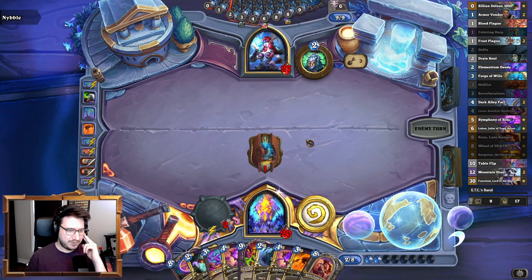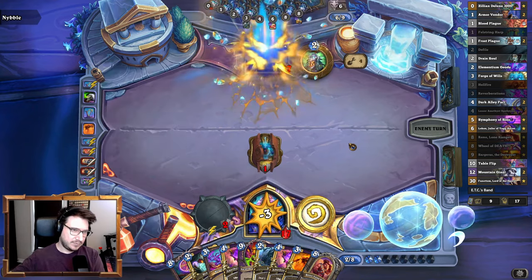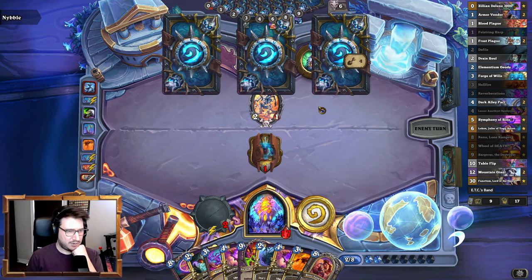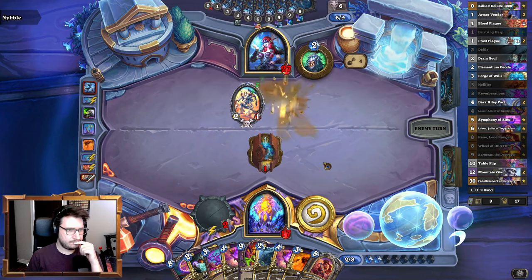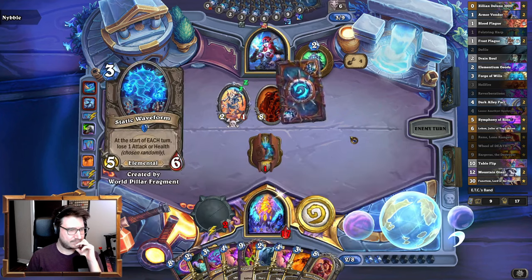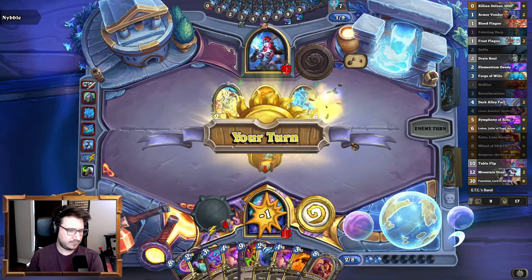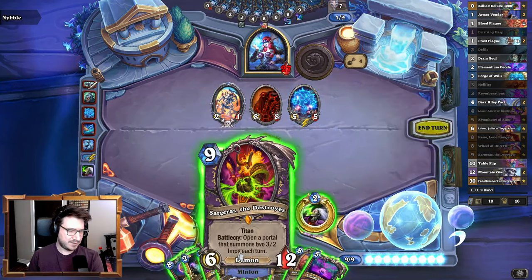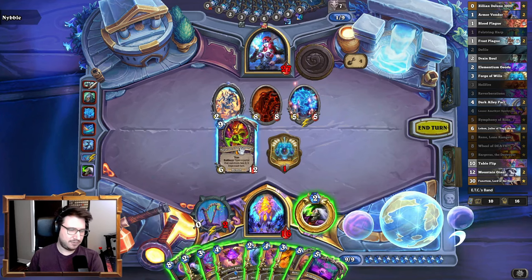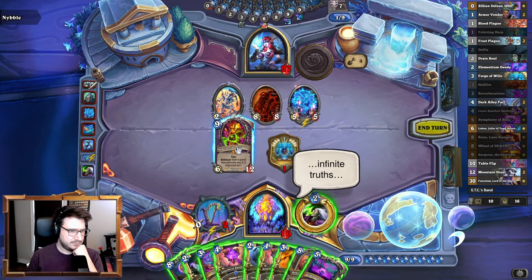It kind of sucks because I can't follow it up with anything, but we'll see if he has a slow turn or not. That was the Legendary there, but he hasn't played anything big to bring back yet. So if he gets a smaller elemental, I think I will Wheel of Death. Okay, that's not smaller. I could Sargeras — yeah, I can't afford the Wheel of Death. I could Sargeras, wipe the board. Or I could Sargeras, give them Taunts, copy, and trade into the 5-5. That's probably better.